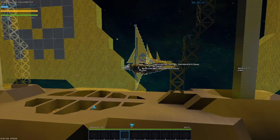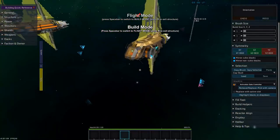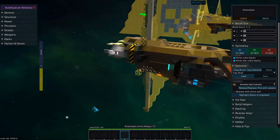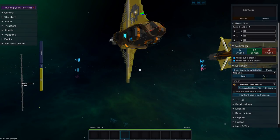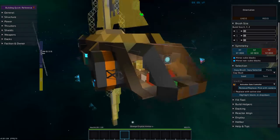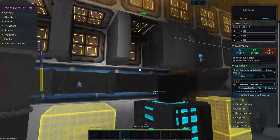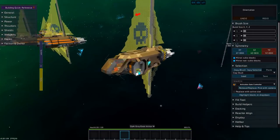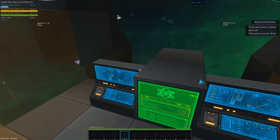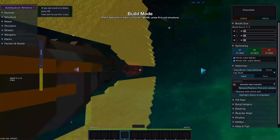Next we'll look at the Bandit — this is my shuttle and the first ship I did in this design style. It's also the only one that's been updated with new power. I might refit this again though, since now that we don't have to deal with integrity I think I can make it an even better ship. We don't have to worry about integrity and hiding the power sausage anymore, so yeah we can do much better. But this is where the design for the fleet kind of came from — this shuttle.